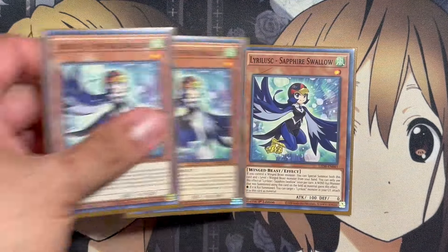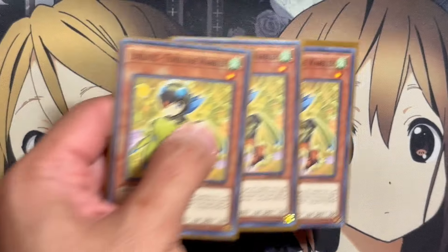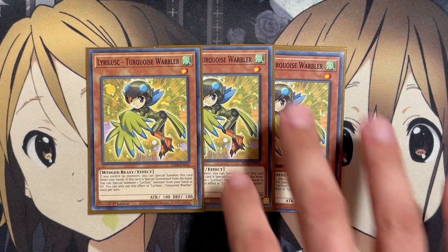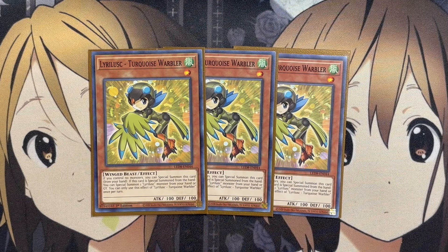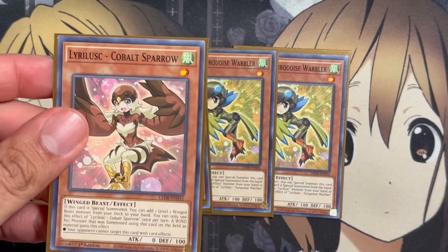We're also running three copies of Lira Lusk Sapphire Swallow. If you control a Winged Beast monster, you can special summon both this card and one level one Winged Beast monster from your hand, once per turn. A Wind Xyz monster summoned using this card gains the effect: if it's Xyz summoned, you can target one Lira Lusk monster in your graveyard and attach it to this card as material — great for stacking Xyz materials. We also run three copies of Lira Lusk Turquoise Warbler.